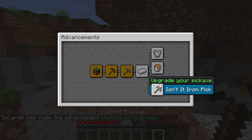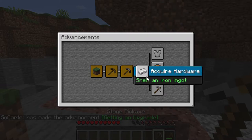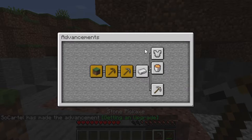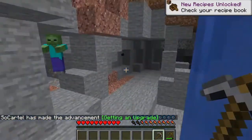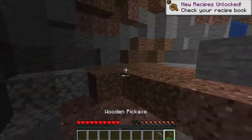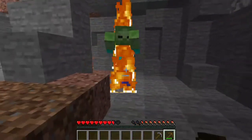Advancements are working now. 'Mine Stone' — construct a better pickaxe. There should be another tab up here but I guess that comes up once we actually do something. So we need to smelt an iron ingot, upgrade, fill a bucket with lava, and get some iron armor — that should be relatively easy.